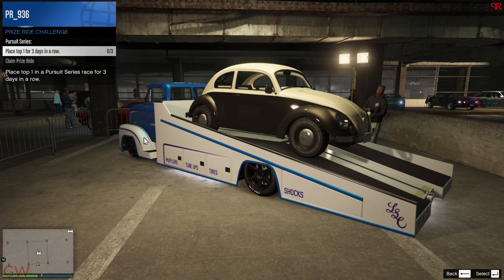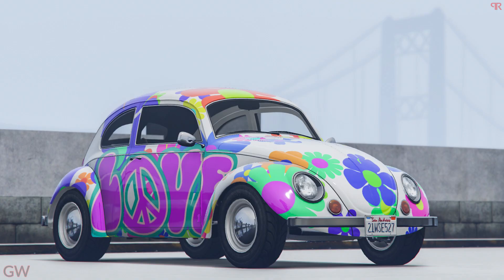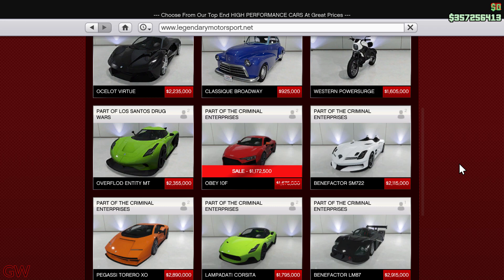Good luck to anybody trying to get this car for free, but actually you can get it for free if you do the Cayo Perico heist and then do the English Dave free mode missions. Once you do that, you'll just get it for free — you don't have to go around racing and competing for three days.